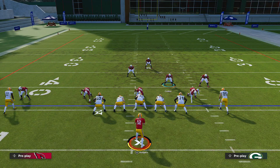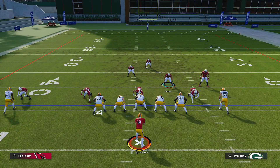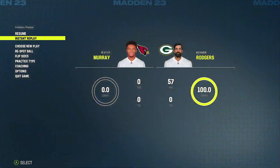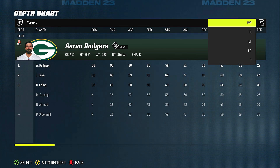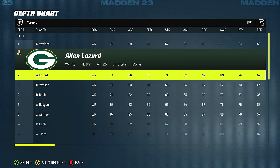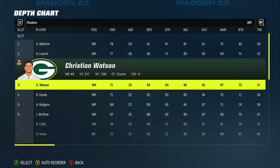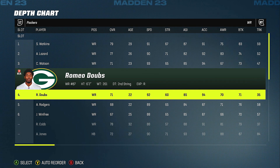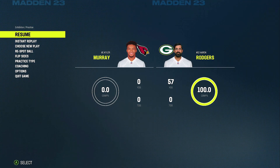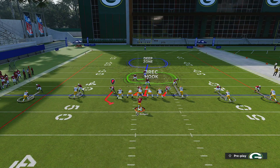How do you find out who the fastest receiver is? He's got Jones, Watkins, Cobb, Lazard, Toney - he doesn't even have his fastest wide receiver out there. You can go to Coaching, then Depth Chart, then his wide receivers. We can see Watkins is 91 speed. You could actually just shade over the top on these guys and they won't cook you. He didn't put Watson or Dubs in the lineup - he's got two really good receivers he's not using.